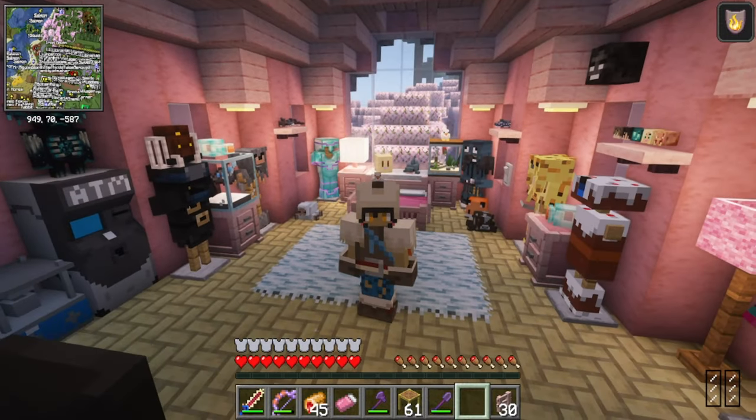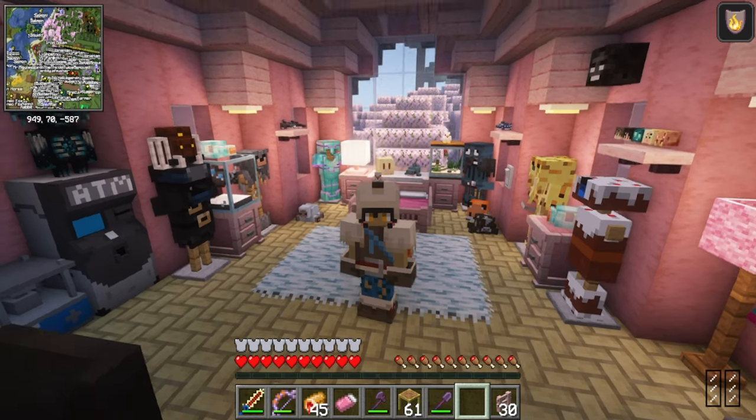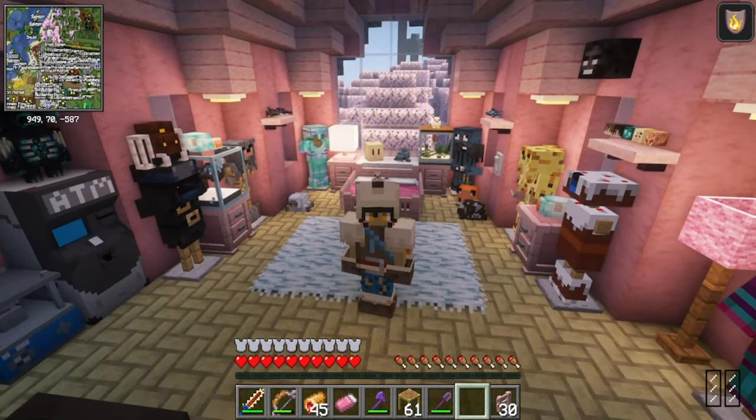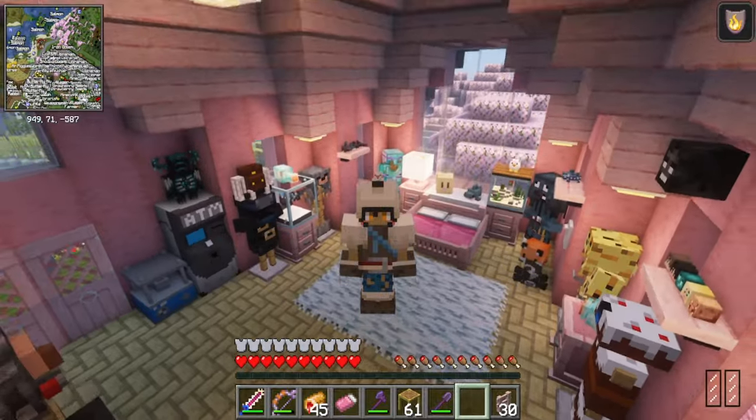Those bosses were a lot of fun. That's the Bosses of Mass Destruction mod they came from — we have plans for them in the future. Right now we're going to go meet up with Kitten Schnitzel and Gojira to go fight a wither. We need a beacon, so let's go.